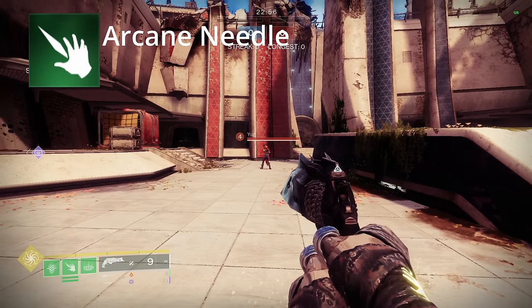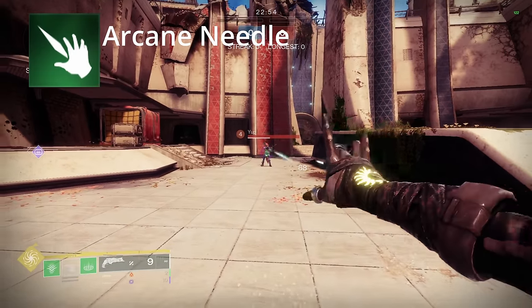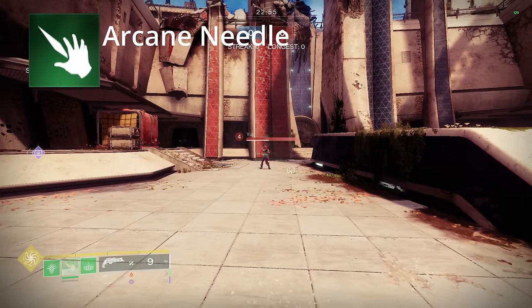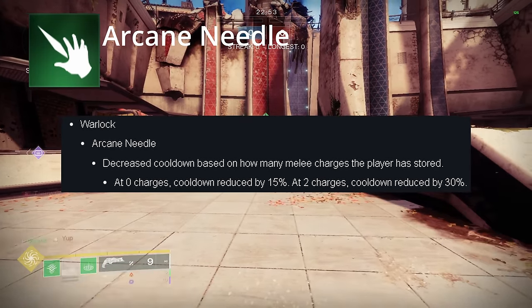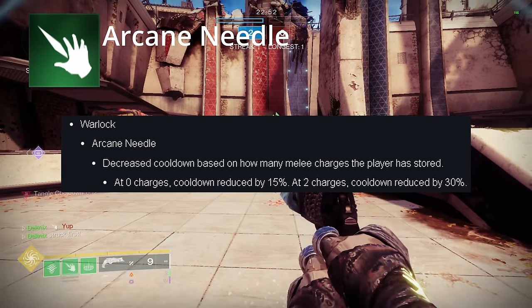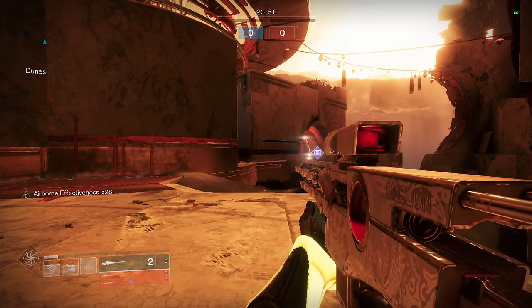The Strand Warlock melee is Arcane Needle. You throw this little needle forward and it does 68 damage to an opposing Guardian. You get three charges, so you actually need to use all three if you want to down an enemy Guardian just with your melee. Bungie in Season 21 buffed the cooldown: at zero charges the cooldown is reduced by 15%, and at two charges it's reduced by 30%. In my testing, all those numbers are just wrong, so I'm going to save the math and just tell you the outcome.